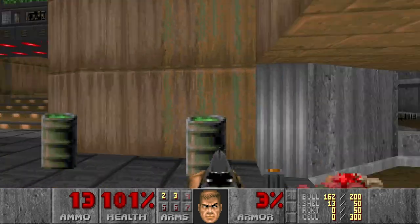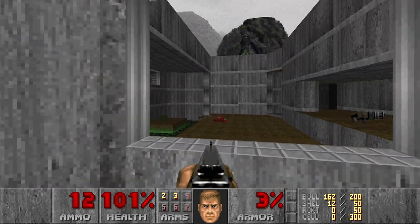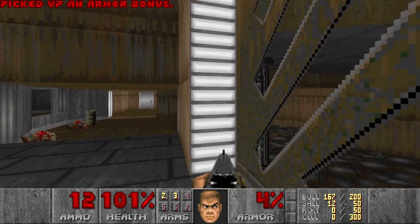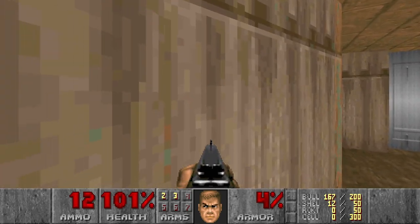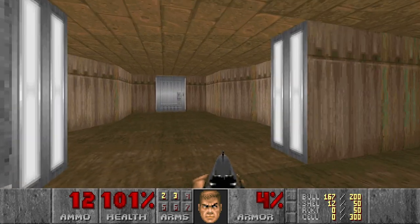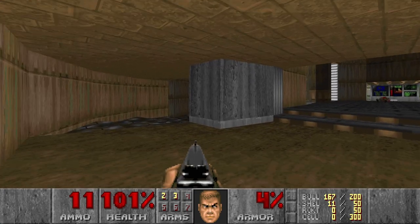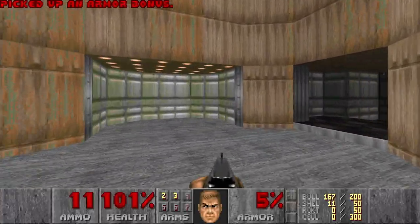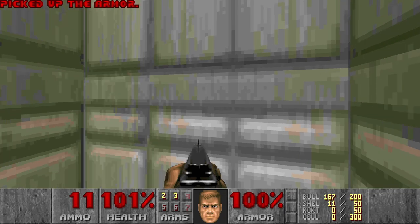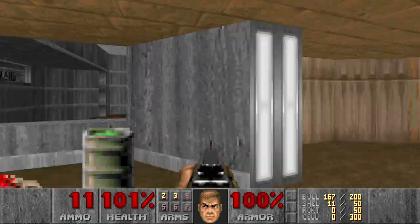Let's see what we have over here. There should be a way to get there. Maybe I can drop down from this window. No. Or maybe there is a switch somewhere. Give me the chaingun. I see something over here — maybe it just loops back. I guess I'll figure out soon. Let's go here. Green armor. That's it? Alright. So I've seen a yellow door, I need to find the yellow key first.